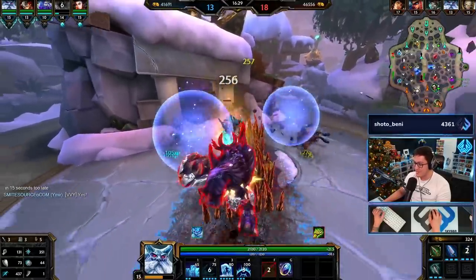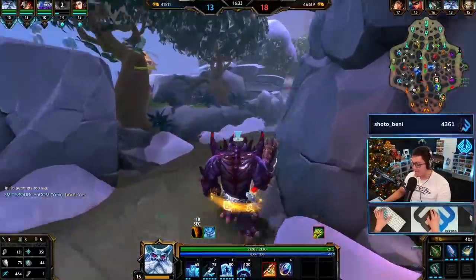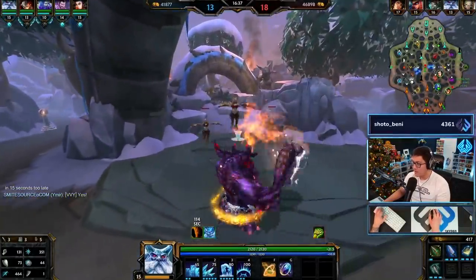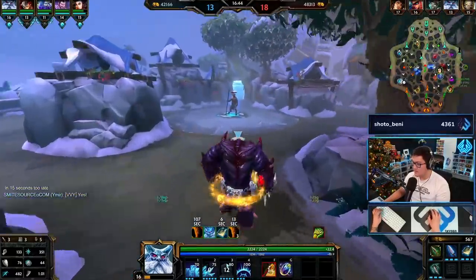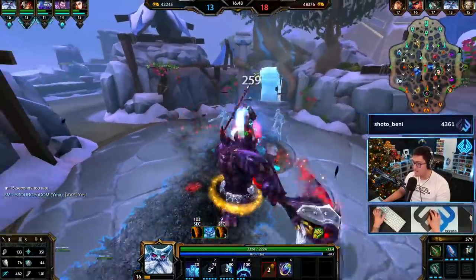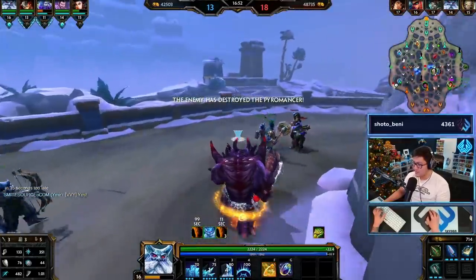Alright, we've got Typhon's online - a little bit more sustain. Our ult hits really really hard. I really just want some survivability. Honestly I might go Magi's Blessing next - I'll probably go Magi's Blessing. I'm gonna farm out this left wave since my solo is over there trying to defend the Gold Fury which is already gone.